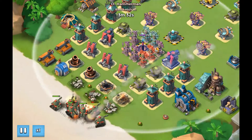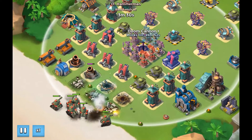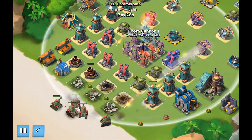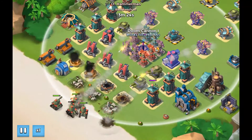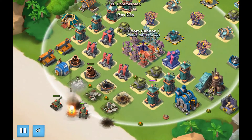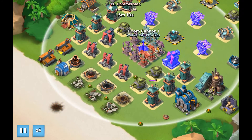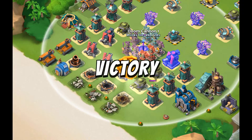My Doom Cannon is actually boosted. You'll see it just as they enter the bite zone. Right on the edge of getting took out — just one more left. Get rid of it quick. So that's the first level down.